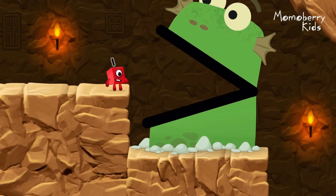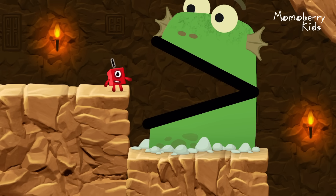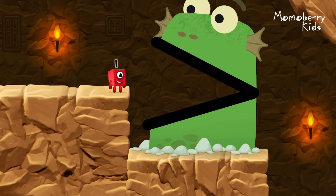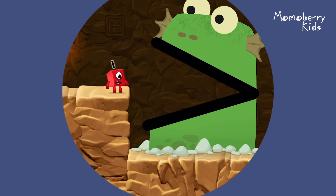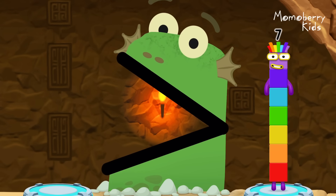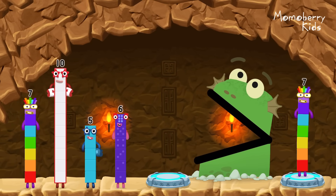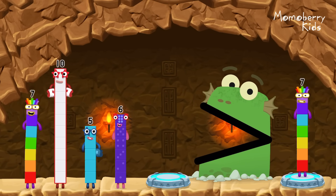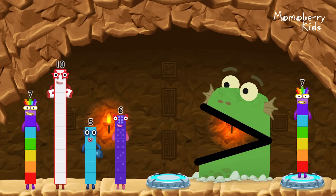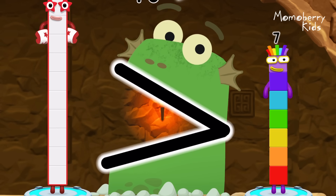Be-block-zilla! Tap to get past Blockzilla. Find a bigger number! Me Blockzilla! Me like bigger numbers! Seven. Five, six, ten. You solved it! Ten is greater than seven.